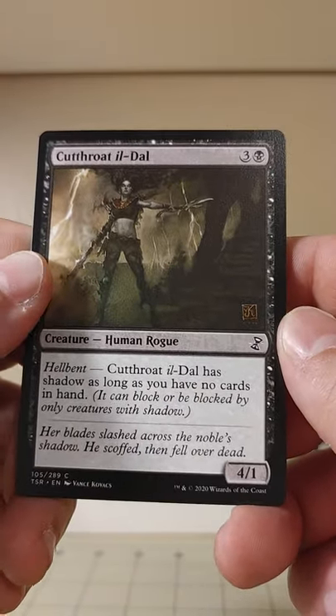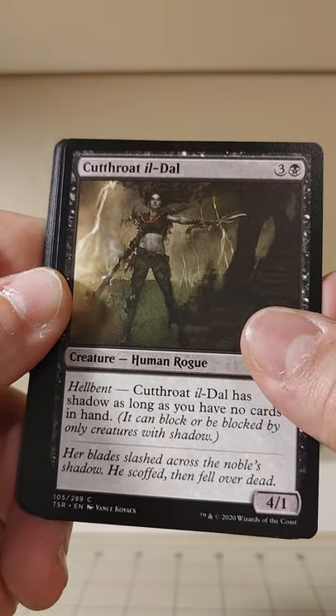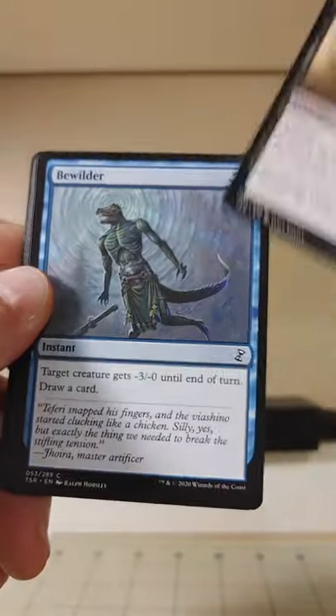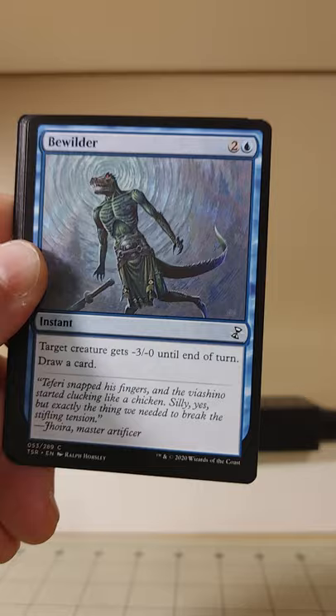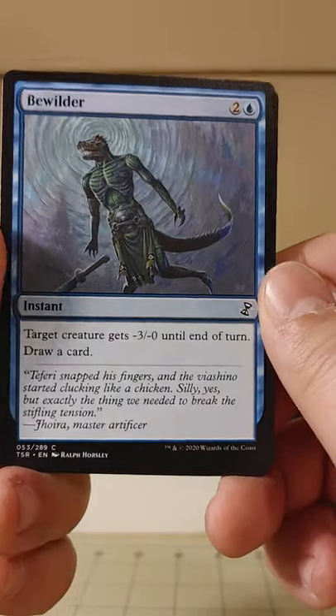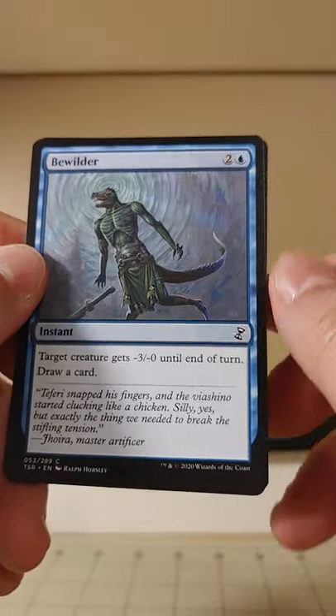Cutthroat il-Dal has Shadow as long as you have no cards in hand. Shadow is a neat little mechanic — I've seen it mostly on some old Sultai creatures. I was looking to build a goad deck at one point and Shadow was a good way to trigger that.